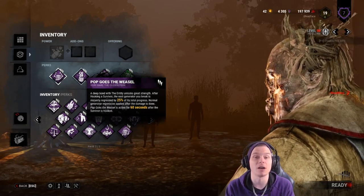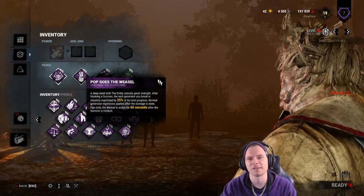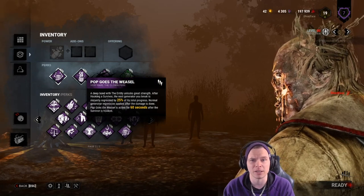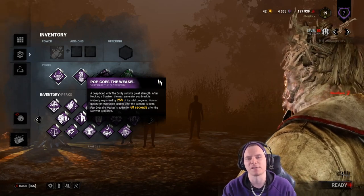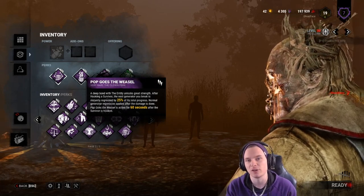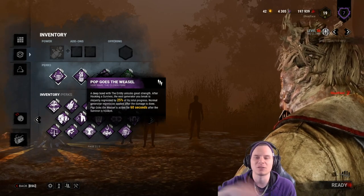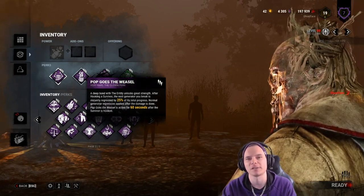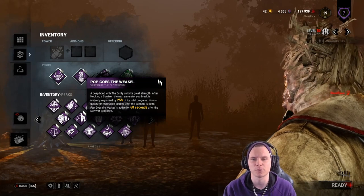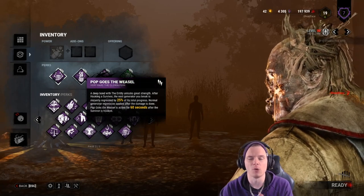The next perk is Pop Goes the Weasel. This allows me to down a survivor, pick them up, hook them, and once they're successfully placed on the hook, I receive a buff. That buff allows me to kick any generator that has been worked on, dealing 25% damage rather than 1%. Doing 25% on a generator at 80 seconds takes 20 seconds off it, putting it down to 60 seconds, and red sparks will fly out so people will know you have Pop Goes the Weasel. Very powerful, providing you can catch, down, and hook survivors.